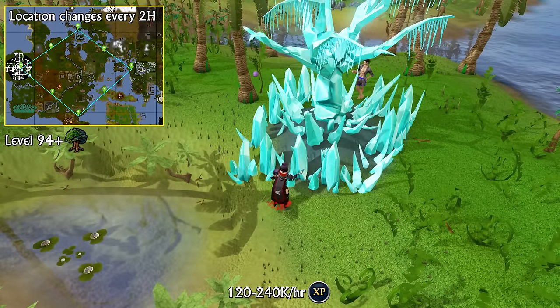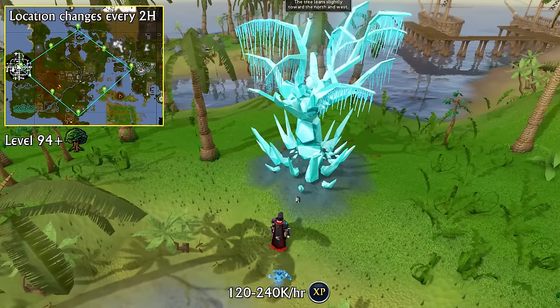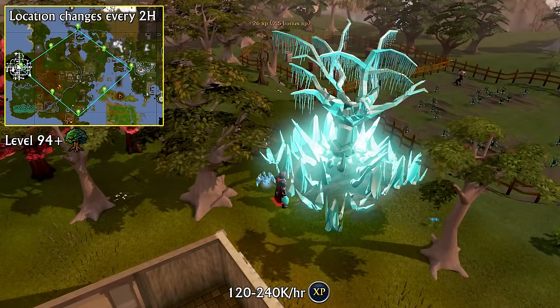At level 94 Woodcutting, you can chop Crystal Trees, which change location every 2 hours. You can teleport to an active tree using the Max Garden Portals, or simply find them by right-clicking the inactive ones and using the directions to find the next one. These trees are very good AFK experience per hour, and with boosts will get you up to 240,000 experience per hour or more, depending on how many boosts you have. In fact, Crystal Trees are the best AFK experience per hour you can get all the way up to level 120, without needing to island-hop on the Arc.